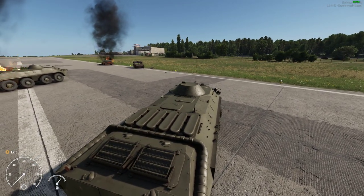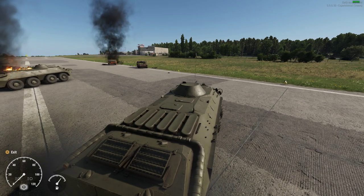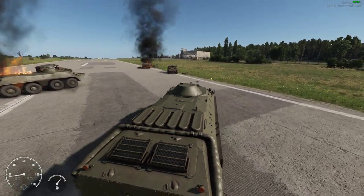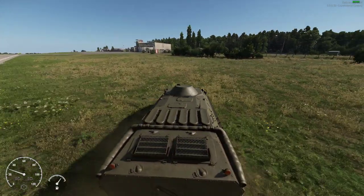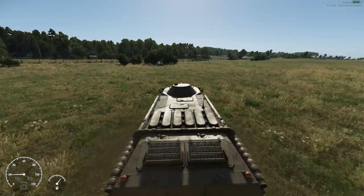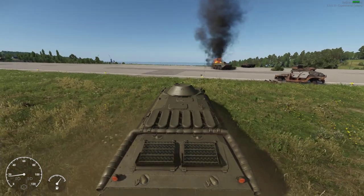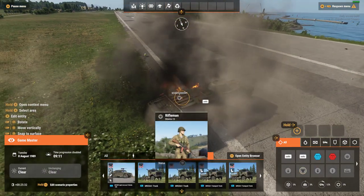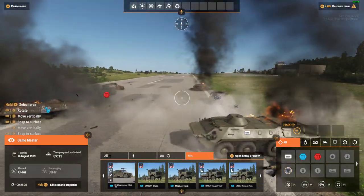I'll try and drive over the mine without setting it off first - it's a bit trickier in the BTR because it has so many wheels. Let's see if we can get over it - there we go, see. At first when I started testing them I thought they were like smart mines almost, where they would only go off underneath the respective enemy vehicles. But if we drive over it this way now - there we go, bang. They're really, really, really effective, very, very cool indeed.